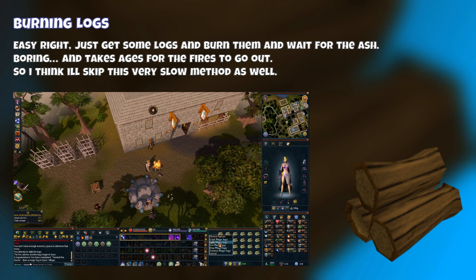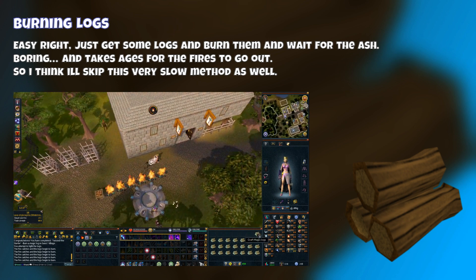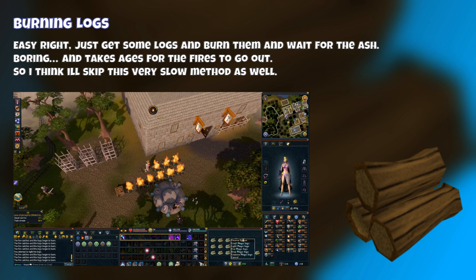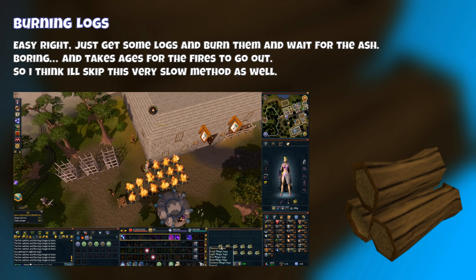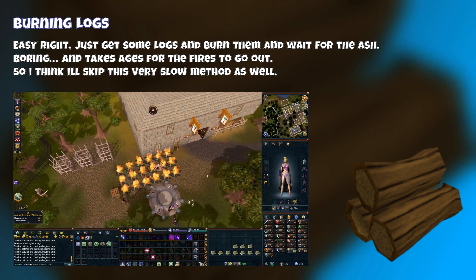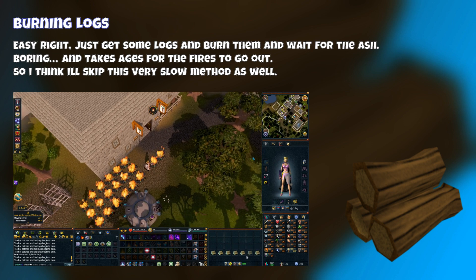To get ashes, usually you would just burn logs — easy, right? Just get some logs and burn them for the Ash. But this tends to get a bit boring, and they take ages to stop burning, so you kind of have to monitor it and then pick up the Ash. I didn't really want to do this method either.